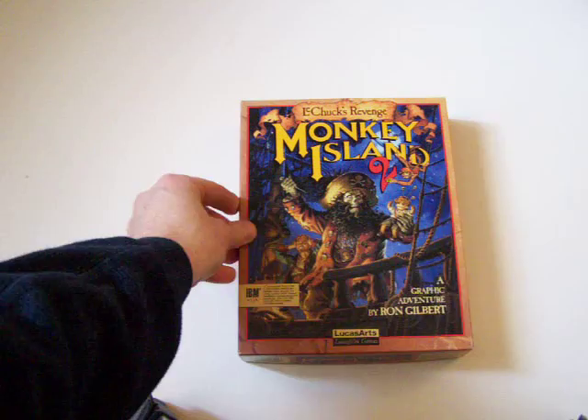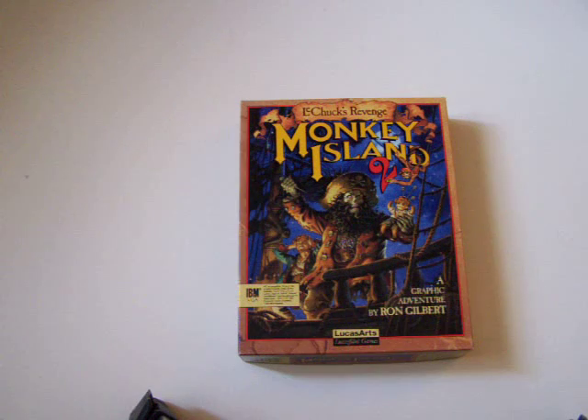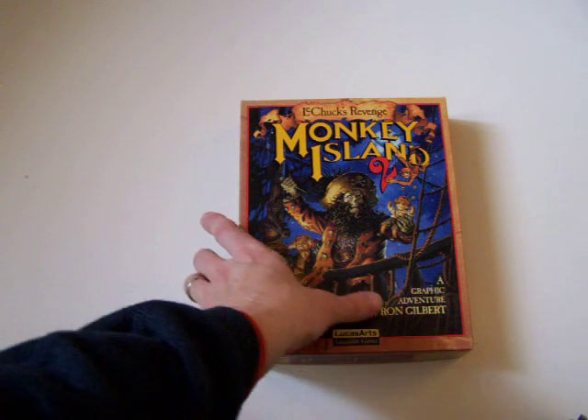But even better, Monkey Island 2 LeChuck's Revenge. This is on 5¼ inch format, so it's the floppy or flippy disc as it used to be called. And that's the Ron Gilbert classic.